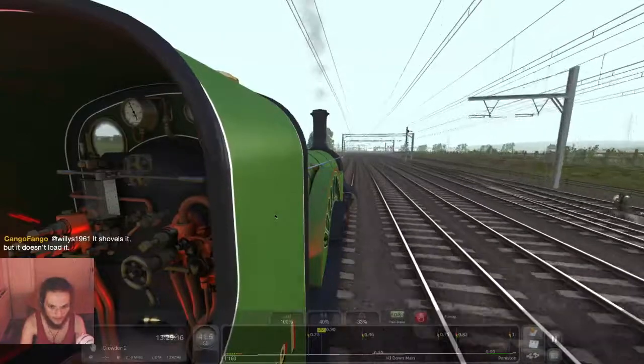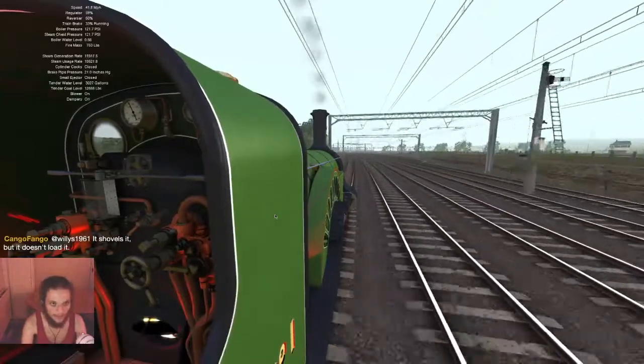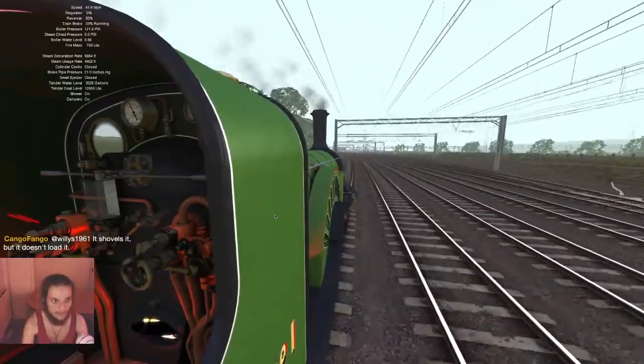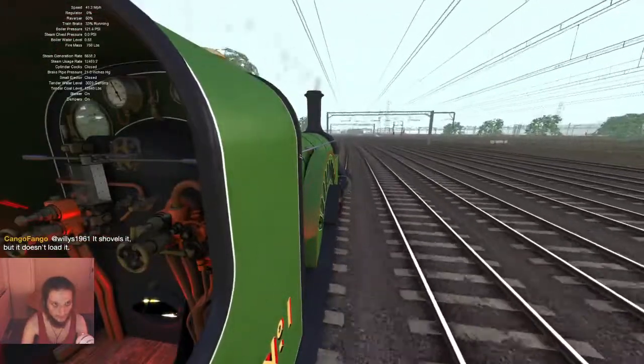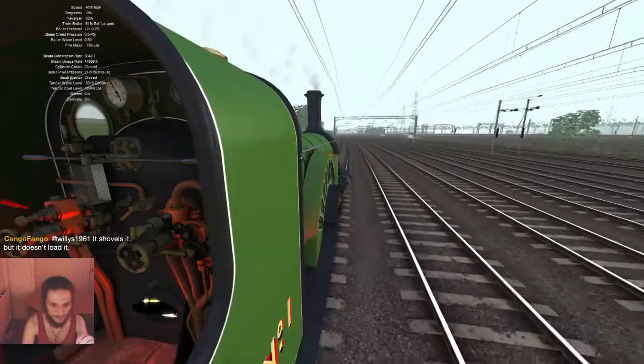Now we're going — are we going downhill? We are a bit. And there's a 30 speed limit coming up. Since there's a 30 coming up, I'm going to brake a bit — that's what I'm going to do.